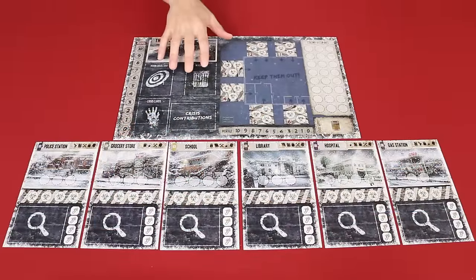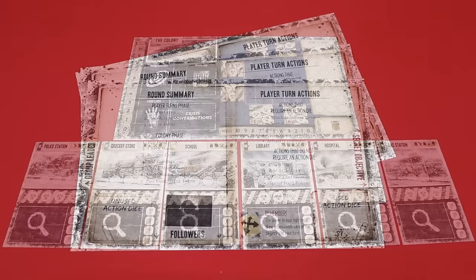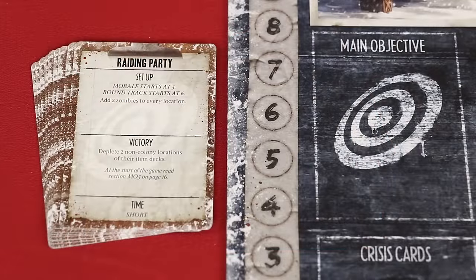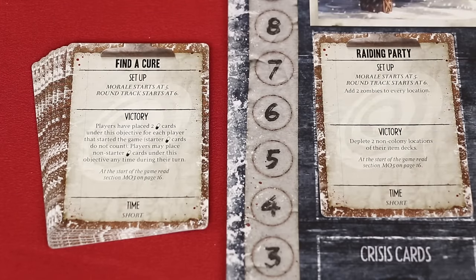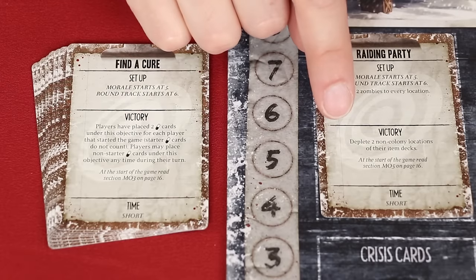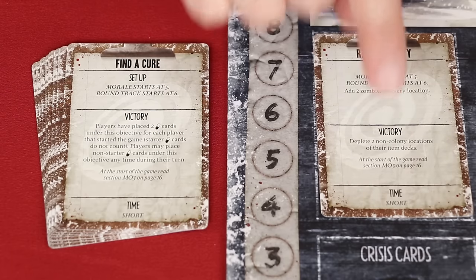To set up the game, place the main board and the six separate locations in the center of the table, then give each player a reference sheet. In this example we'll set up a three player game. As a group, your colony will have an objective it is trying to accomplish, determined by picking or randomly choosing one of the main objectives and placing it on the main board. Here you will find additional details for setting up the game, victory conditions the players are collectively working towards, and a relative indication of the game length.